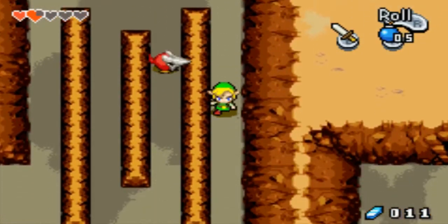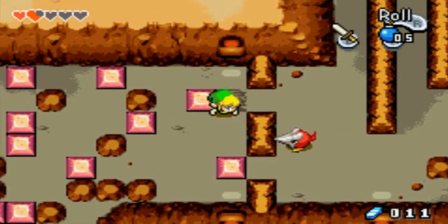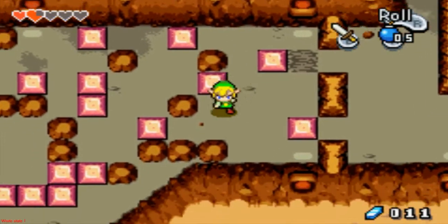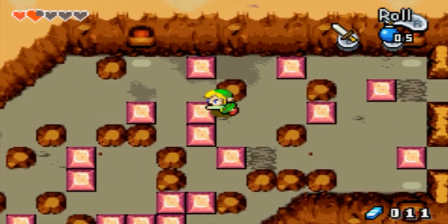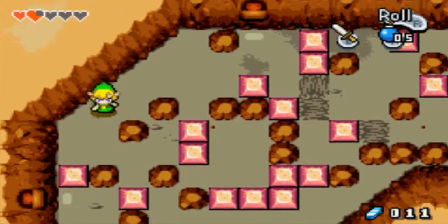Oh, Helmosaur. Get out of here. So are there even any Mario references in this one? I don't believe so. Well, there are in Link's Awakening. They're all over the place. Yeah, like usually in the 2D sections.